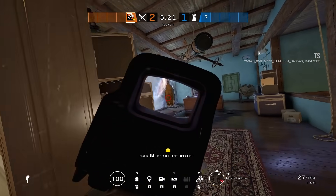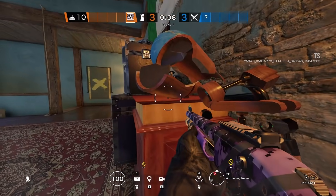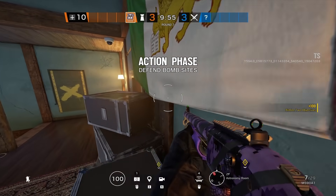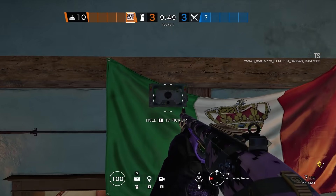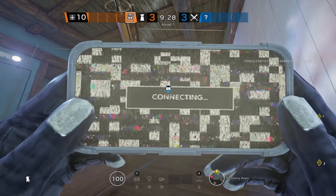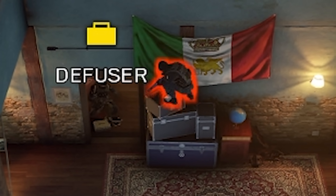We gotta throw in a simple parkour trick that'll make the enemy punch their monitors. Here's a really cool one that'll get you free kills on people pushing Astro. Shoutout to A Gaming Gamer for showing me this simple yet insanely effective spot that nobody expects. Another plus is you can put any gadget you want up here — I was using bulletproof cams, but just imagine how annoying an evil eye would be.